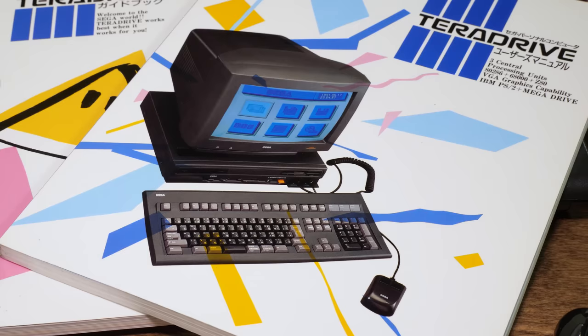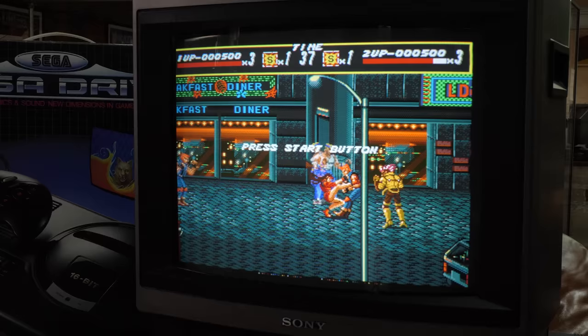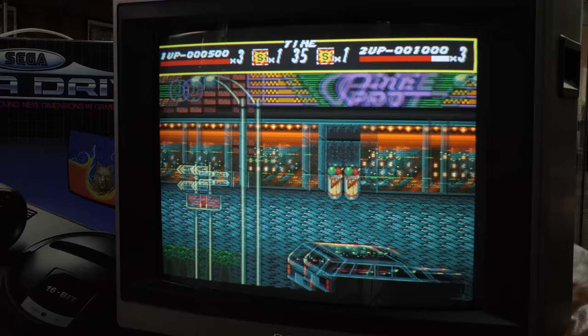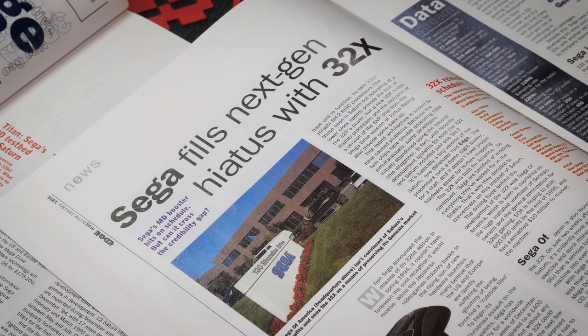But over time that stock Mega Drive itself morphed into something different. A series of wild upgrades appeared in our catalogues and magazines that our common sense told us were ill-conceived, but our hearts told us were lust-worthy. Those upgrades were the Mega CD and the 32X. When these upgrades were all cobbled together, the slightly haphazard contraption before you donned the nickname the Tower of Power. It's debatable just how much additional power it actually brought to the party.